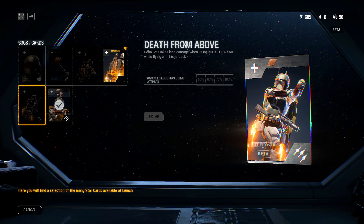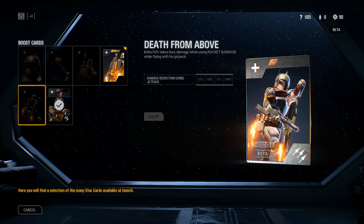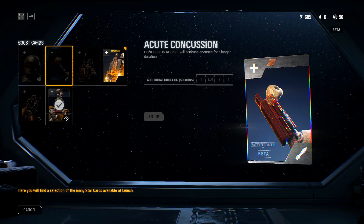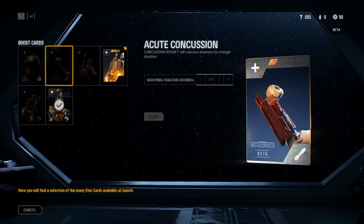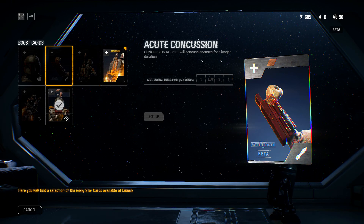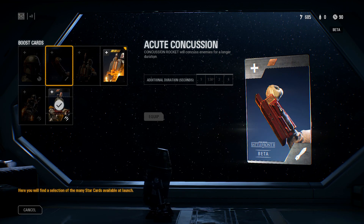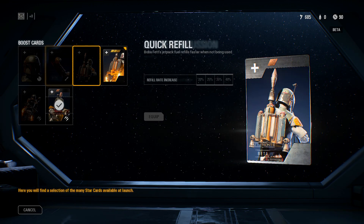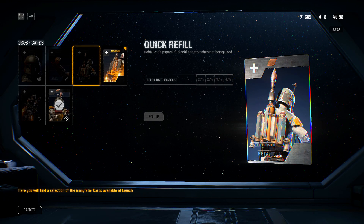Don't forget you can stack these cards, and with the heroes you don't necessarily have to get rid of anything to do that. Some standard player cards mean you'll have to give up something else, like the shotgun for the assault class, but you can still stack two or more cards. This Concussion Rocket at top tier is four seconds of stun duration compared to one — which is obviously what everybody will be using until they unlock or pay for some stuff.